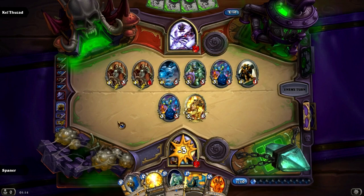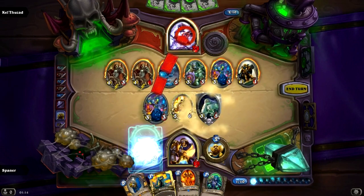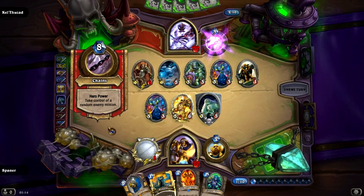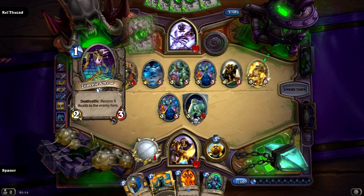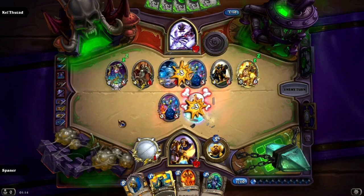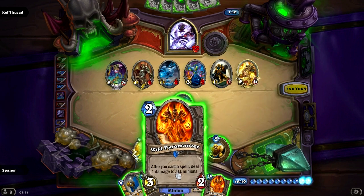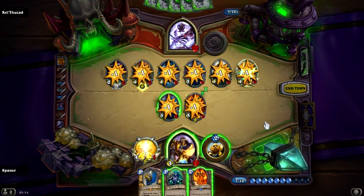You gotta take advantage of the random ability by playing a lot of minions. You may also want to try getting him with a full board of useless minions — use Humilities and Aldors to neutralize all of his minions, so that he can't steal any of your good minions. So we gotta take care of the Guardian of Kings, and we might as well use the Pyromancer to take care of some minions as well.